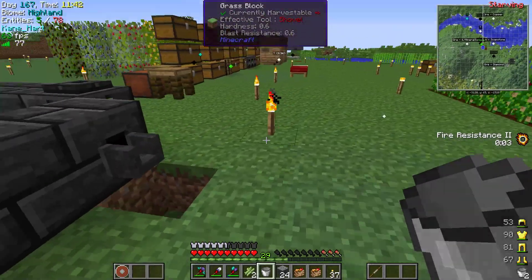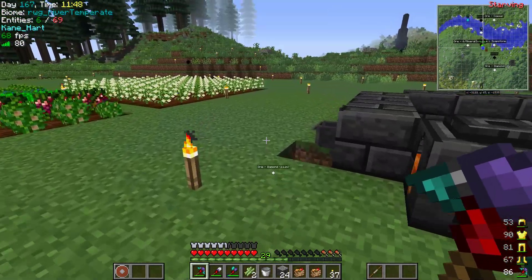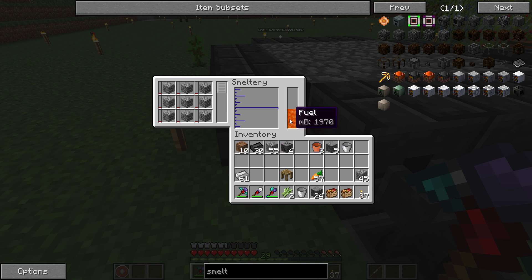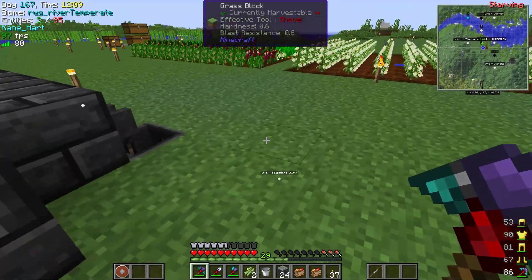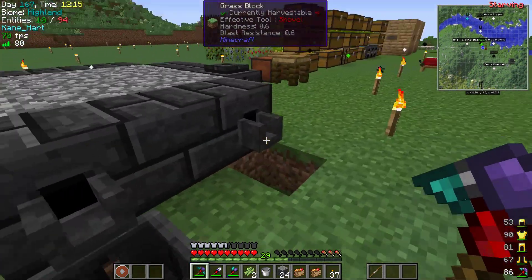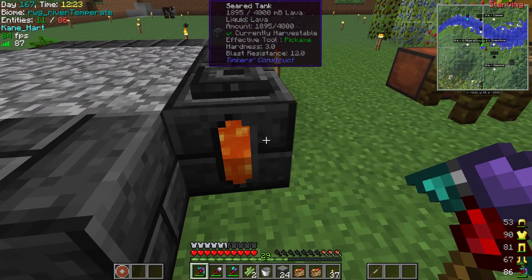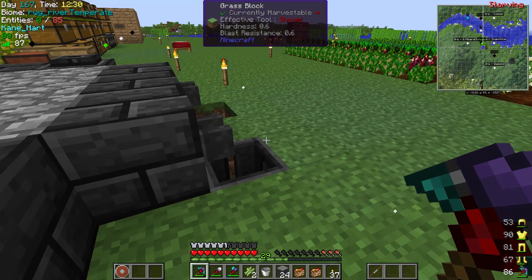Put this in here and this in here — this should be a working smeltery. What it wants you to do is put cobblestone in here. I have no clue how much you need but we'll give it a try. This will probably eat quite a bit of fuel — it's inefficient until you've built it up more. Bigger in size and height makes it more efficient. You can see it's using the fuel.